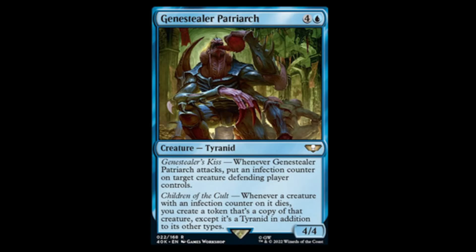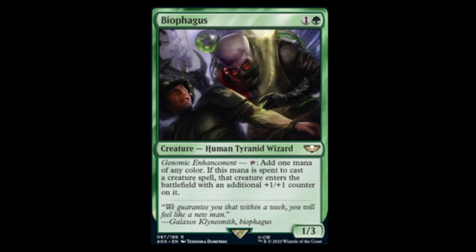Next we have Genestealer Patriarch — blue and one for a four-four. Genestealer's Kiss: when it attacks, put an infection counter on target creature the defending player controls. Children of the Cult: whenever a creature with an infection counter on it dies, you create a token that's a copy of that creature except it's also a Tyranid. Pretty cool, not gonna lie.